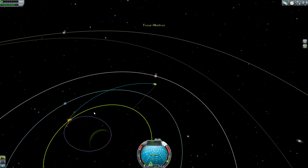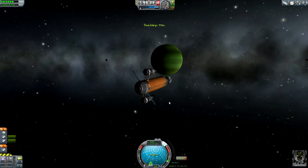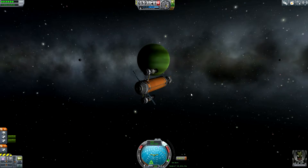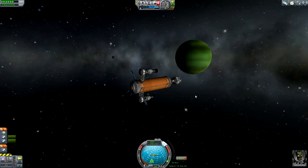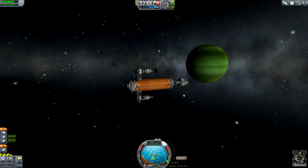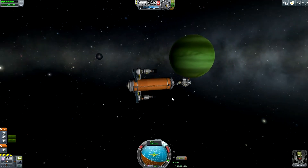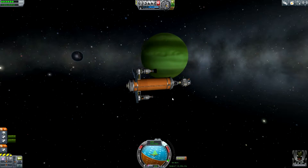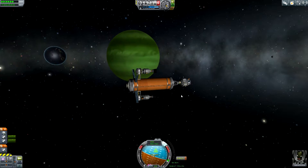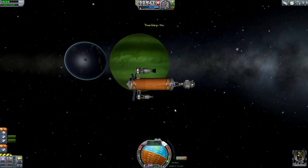Now let me get over to Albatross — we will be arriving there in 7 hours and 26 minutes. Let me set a maneuver node over there and speed up. Let's observe Laythe as we are getting closer to this moon, or as this moon is also getting closer to us. Only half an hour — only 20 minutes. Let me speed up a bit.